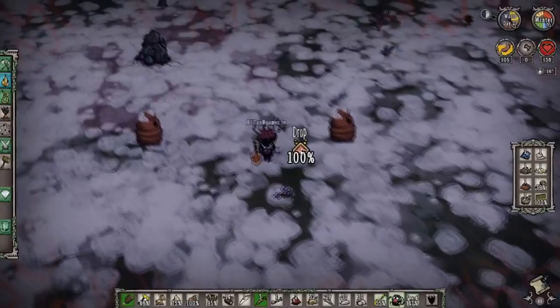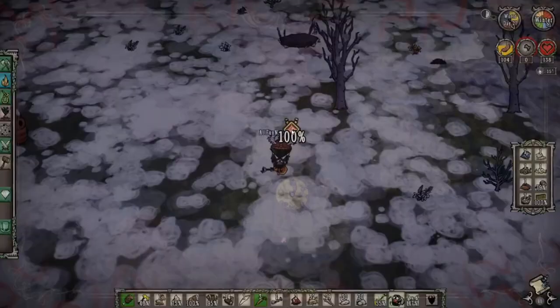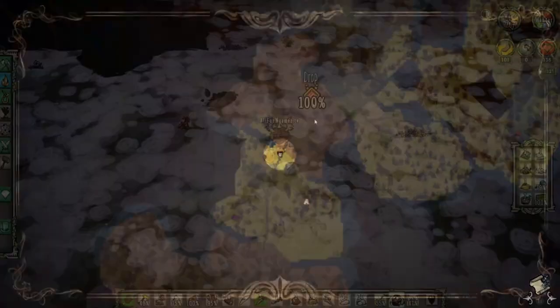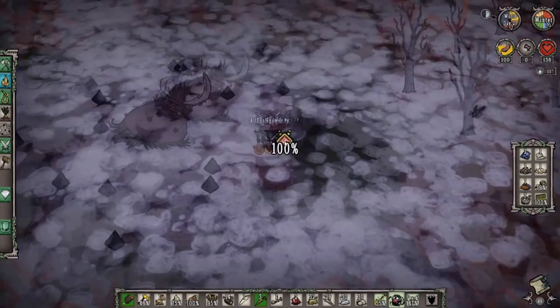In Don't Starve Together, when you die in survival mode you'll be forced to restart unless you find a touchstone. In endless mode you can be revived with multiple different things, but every time you die and get revived you get a max HP block — a black bar over your health — that results in losing HP unless you use an item called a booster shot to regain it. That's why a life-giving amulet is so important.